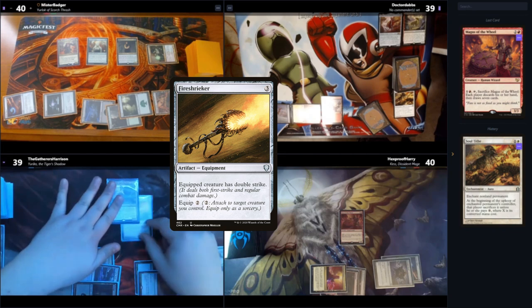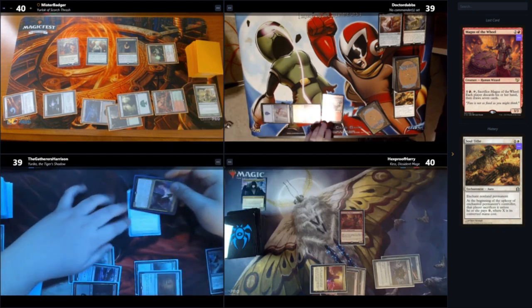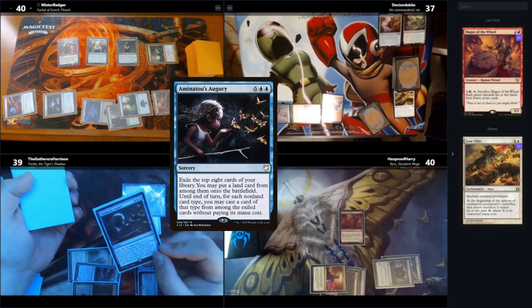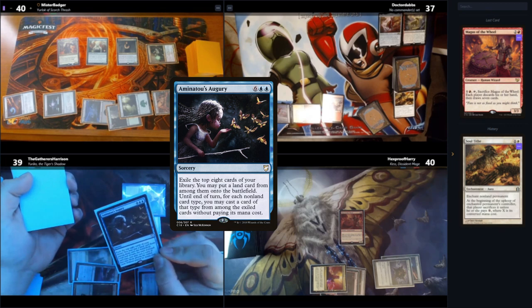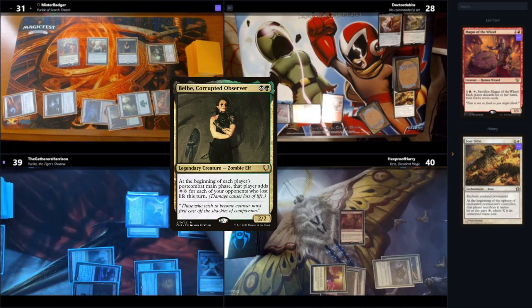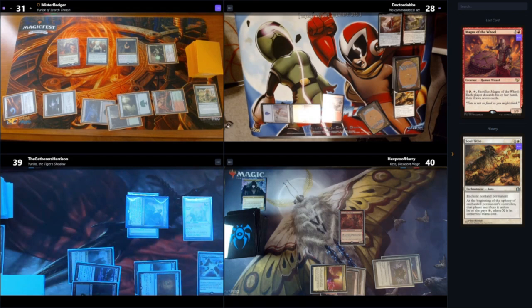Luckily one of my opponents doesn't have any creatures, so we crack in. I get to flip two cards off the top. We hit Aminatu's Augury, which means everyone takes eight, and then Mystic Tutor for one damage. The Belbe trigger comes in giving me mana, so I play Loxodon Warhammer from my hand and take one damage from mana burn. This turn's kind of the moment where I became the villain of the table, and I think it's fair.